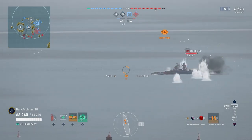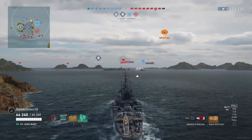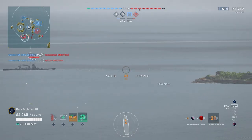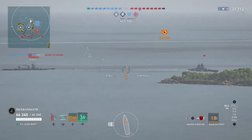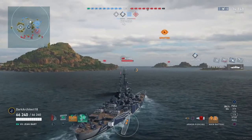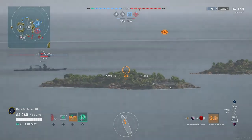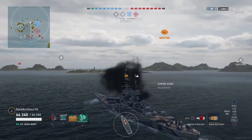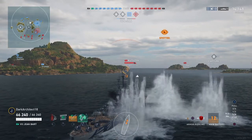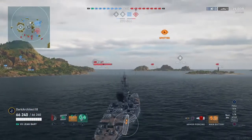I'm moving up to try to take out this Yoshino. He's backing up, so I'm trying to aim around the lower part of his ship at waterline to get his citadel. We chunk him for 14k, sitting at 21,712 damage. I see this Azuma racing off to the southwest — I over-lead him and get a citadel for 13k. I'm slowing down because I'm getting cross-fired from the southeast and southwest.